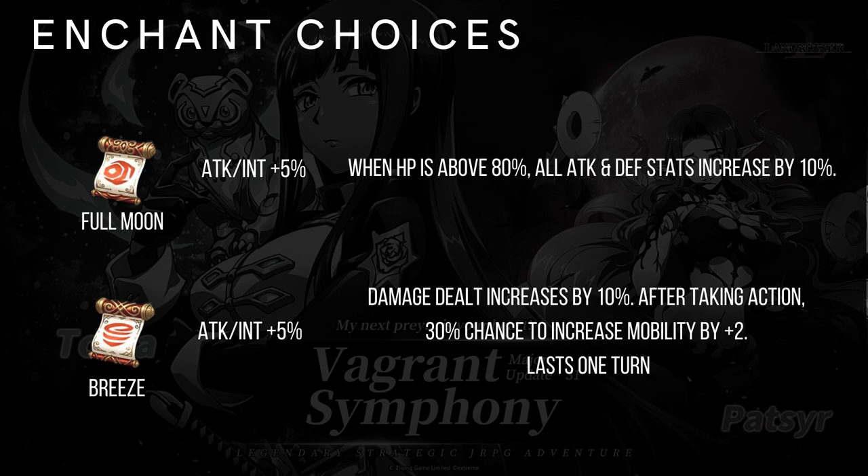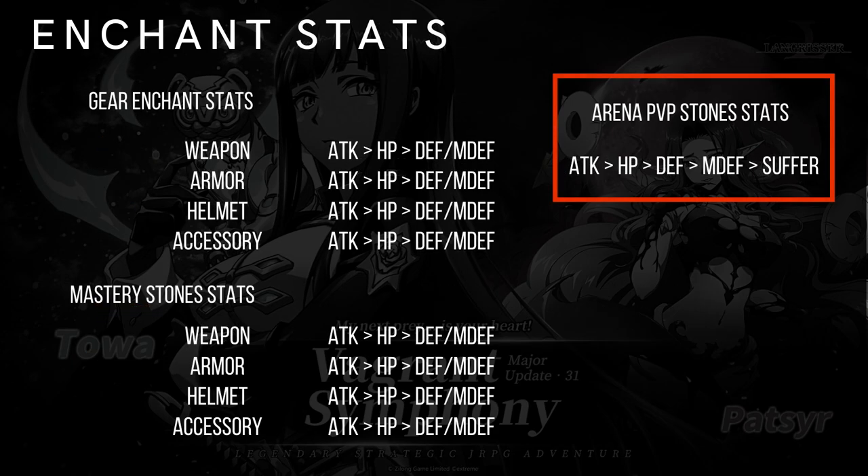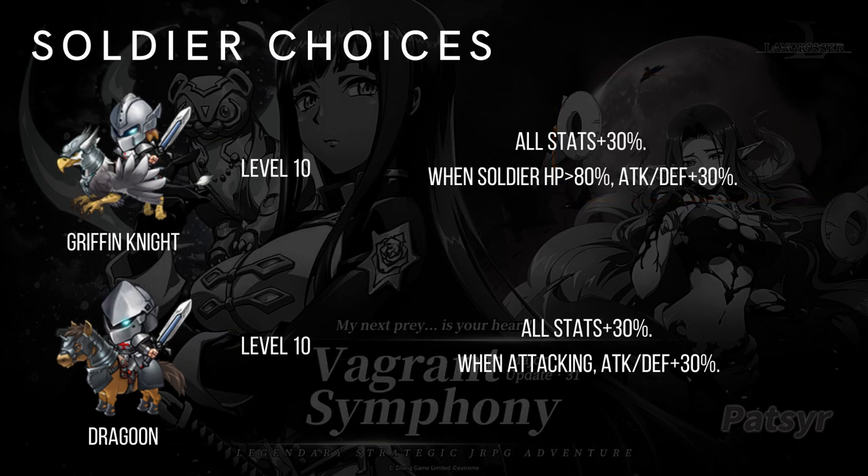I don't recommend Rough Sea because she already has a lot of built-in damage reduction and Rough Sea isn't necessary. Breeze is probably the best enchant because of her buff extension bonus — instead of one turn you'll get two turns. Full Moon would give her higher attack and defense at higher HP. For Enchant Stats using Mastery Stones, always prioritize attack first, then HP, defense, or magic defense depending on your gear enchants — balance accordingly. For Arena PvP stones: attack, HP, defense, magic defense, and you can choose Suffer or Crit. Suffer is slightly better as it makes her harder to die — Suffer is crit rate, not crit damage.